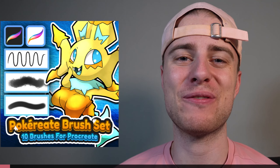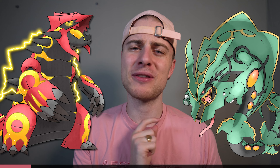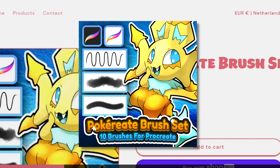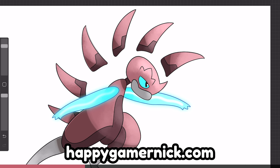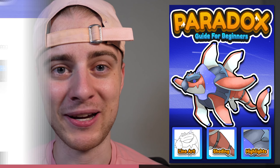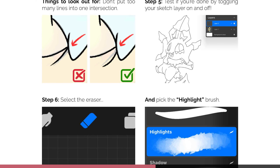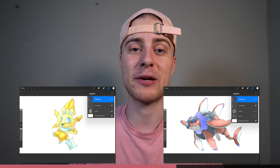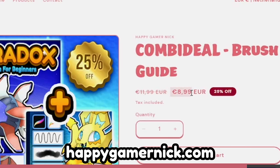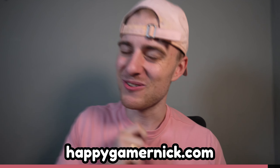I created a brush set with all my favorite brushes. I use each of them with every drawing that I make, so if you want to draw in the same style as me, I recommend checking out my website. For only 5.99 euros, you can get the Pokreate brush set, which you will be able to use in Procreate. It includes an amazing line art brush, a highlight brush which instantly makes your pieces look a lot better, and many other fantastic brushes. I also created a step-by-step guide for how to create Paradox Pokémon. It's easy to follow, and I added a bunch more tips you can use while drawing. You will also get the work files of the two Paradox Pokémon we created, and I added two work files with just the line art so you can practice coloring and shading. This guide is also available for 5.99 euros on my website, but since I thought you guys might be interested in buying it together with the brush set, I made it into a combi deal for only 8.99 euros for both of them — that is a 25% discount.